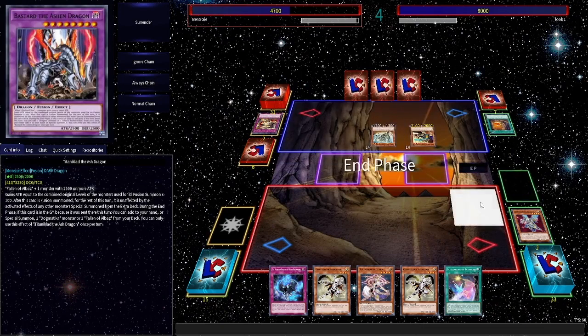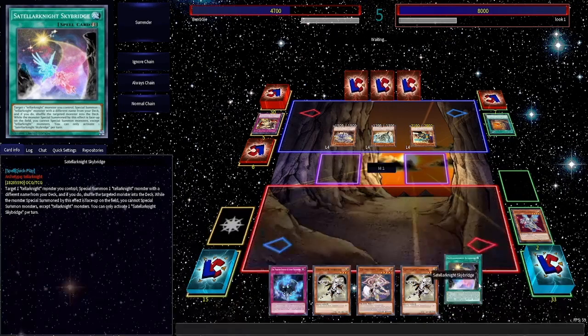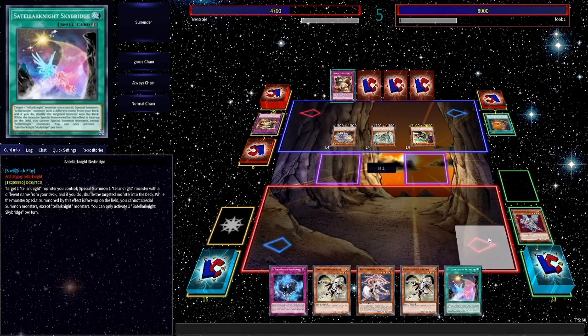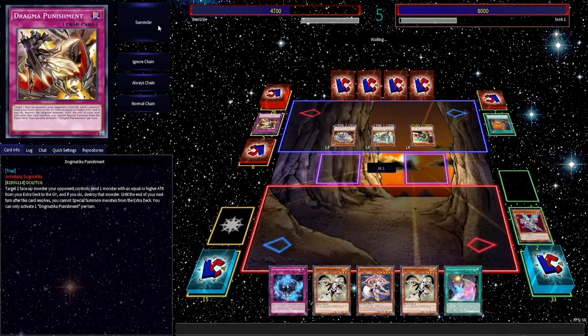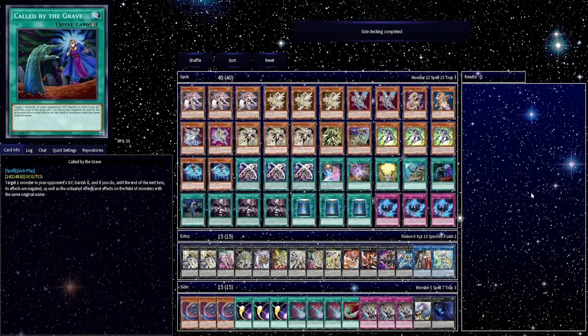We'll get them in game two when we go first. So Skybridge targets a Teller Knight you control and specials a Teller Knight with a different name from the deck. This is usually played like the fourth copy of Deneb, right? No, this is actually a card you use to make a board that is resistant to Dark Ruler. That's just game — you can go ahead and skip, because that's the third punishment.